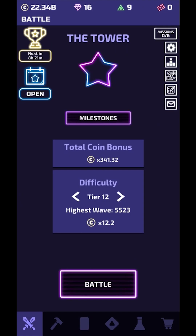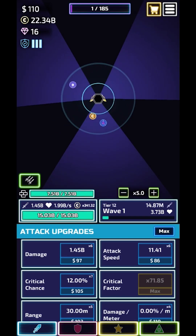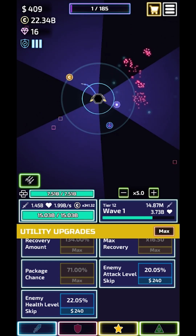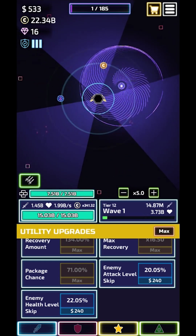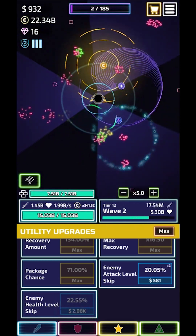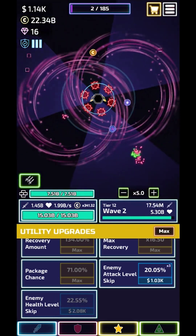I'm pretty sure everything's ready. So pretty much for the first like 20 waves I just do alt-skip. This is orb-less, it's still pretty AFK, so it's nice.